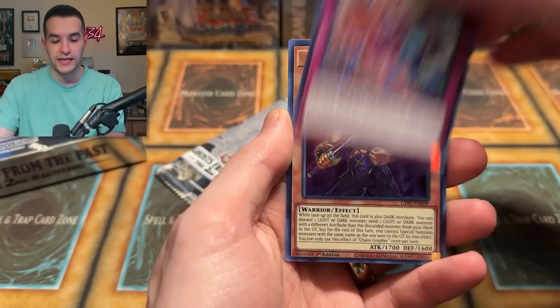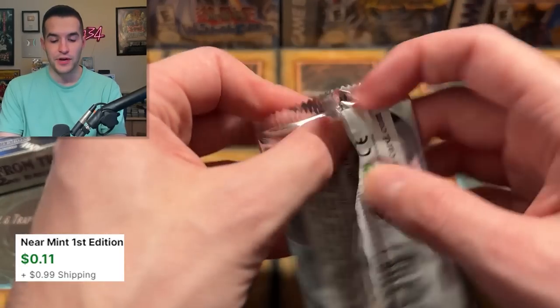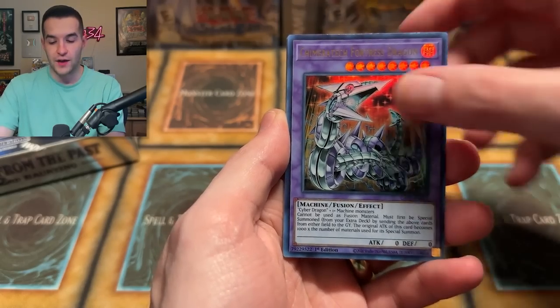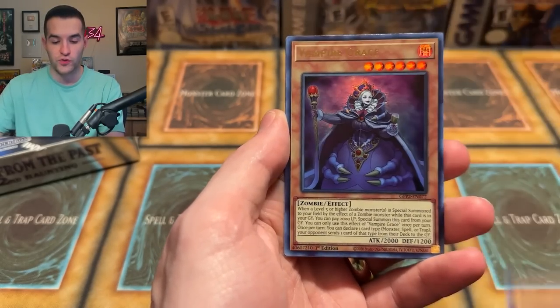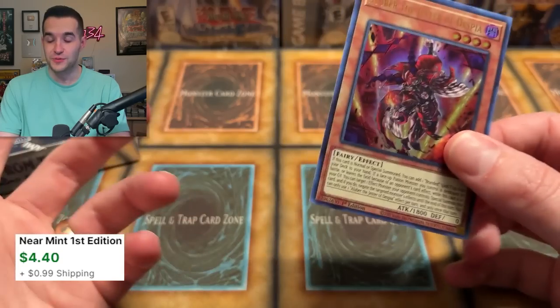We have Manju — good card — Vampire, Altergeist, and an Albaz the Jester of Despia. Hey, that was one of the best cards in here! Value is adding up on the Ghost from the Past 2 side, and by adding up I mean we're up to like five bucks — but hey, better than zero. Last four packs of this first display — have we made our fifteen dollar MSRP back?